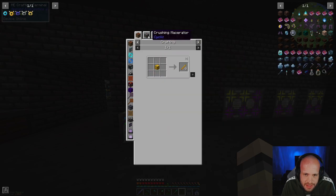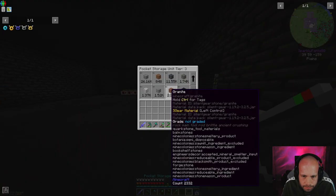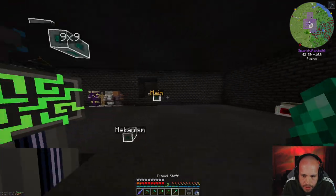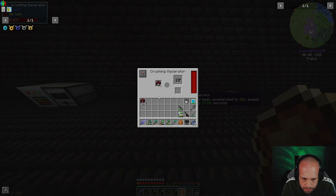We're missing a blaze rod — how do we make these again? Oh yeah, it's nether. Got any in here? Nope. Take a couple of stacks of that, we're gonna go over here — our old friend the crushing macerator, which has been a godsend in this pack. There we go — we have some more blaze rods. I mean, I know we only need one, but that's not really the point.